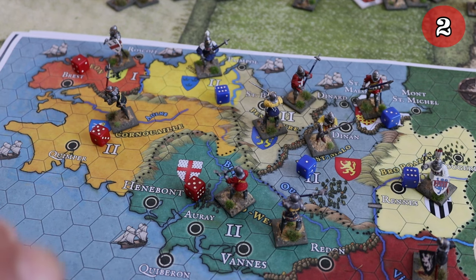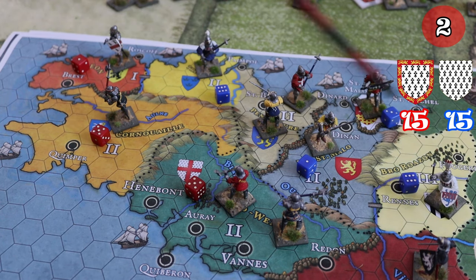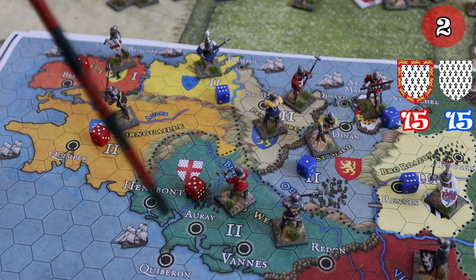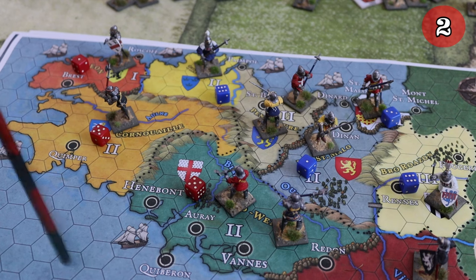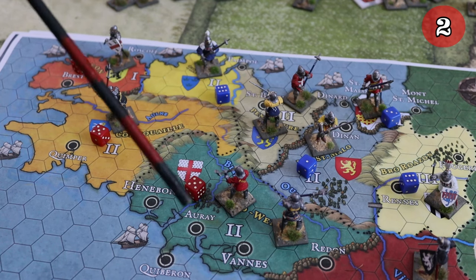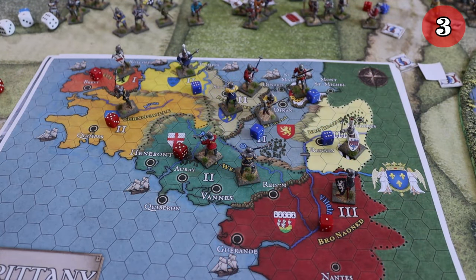Let's see the victory points and army points. The English have eight this round, adding to the previous total — the English currently have 15 victory points. The French add up to ten victory points plus one army point for France, so ten victory points and eleven army points. After round two, both the English and French are tied at 15 victory points each. This round will be 12 rounds total, every round is three months — 36 months, three years basically — and at the end we count the difference in victory points.